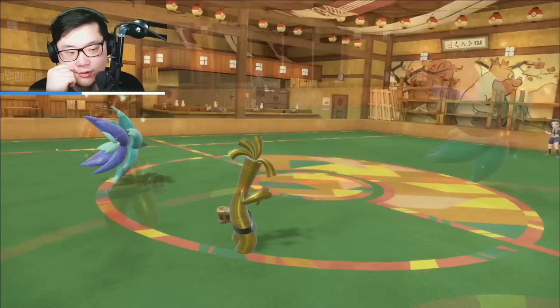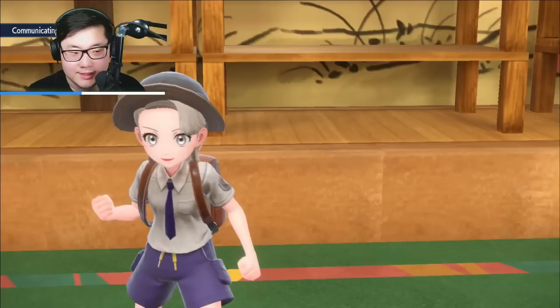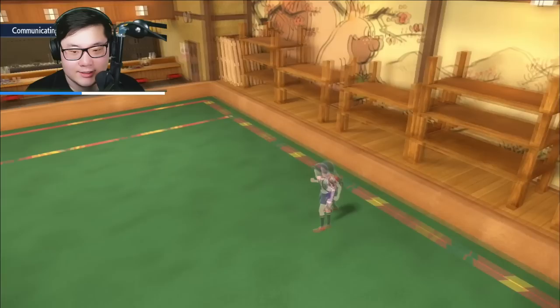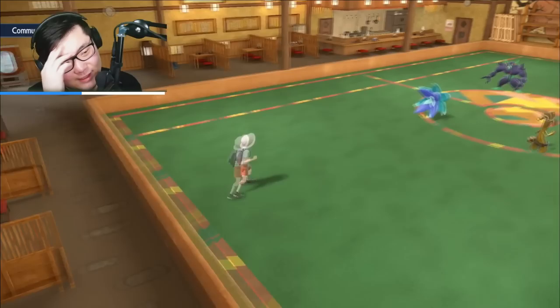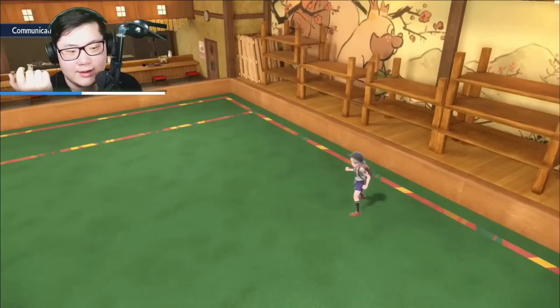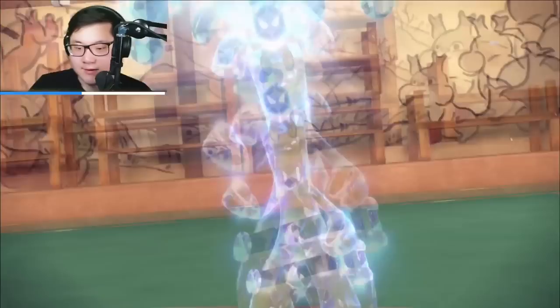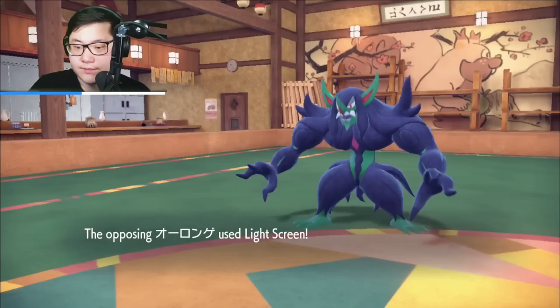They lead Grimmsnarl and Goldenglow — that actually works out huge for me. So I lead Goldenglow plus Glimmora. I can both Nasty Plot immediately because I don't think they're Shadow Balling immediately. I don't know what Grimmsnarl can do other than set up Light Screen. I'm definitely going to go for Light Screen and stay. I want to Tera next turn. I'm really worried about Chi-Yu in the endgame. They Tera immediately with Goldenglow — so it's Water. I can go for Mortal Spin and that would be helpful. Iron Bundle now threatens the Goldenglow — Light Screen is being set up.